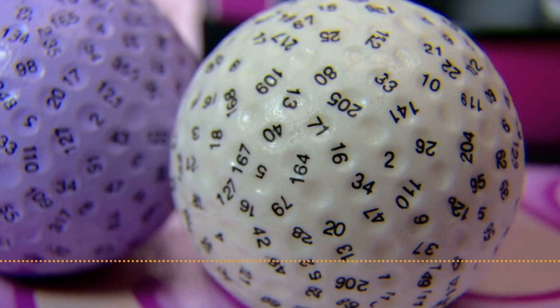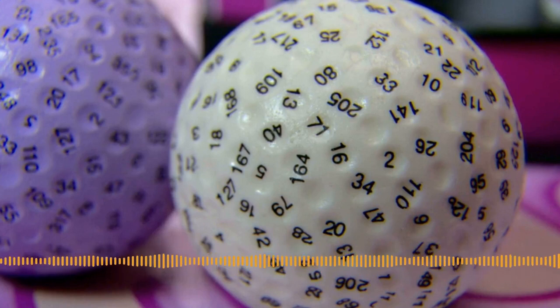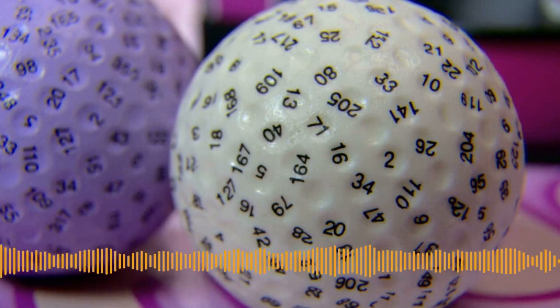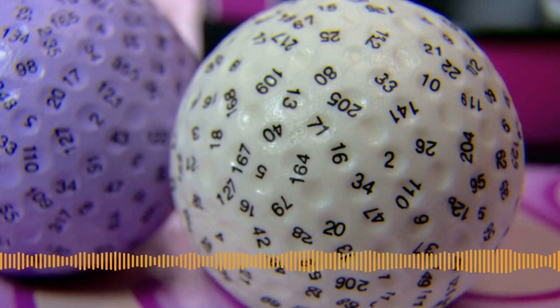Dice pools can be interesting depending on how they're used and what mechanics come with them. There's the roll-and-keep or just the dice pool itself — both are dice pool type systems. A normal dice pool is you roll X dice and add those up to get your outcome. Roll-and-keep, on the other hand, is you roll X dice and only keep Y amount of dice to try and get your target. In that case you're doing a dice pool but you get to discard your least favorable outcomes. You could also have disadvantage where you have to discard your most favorable outcomes.